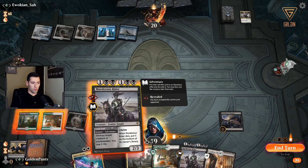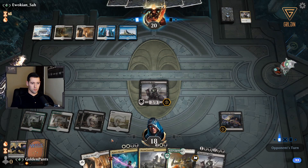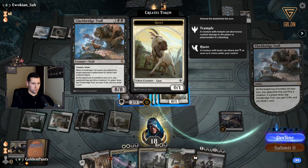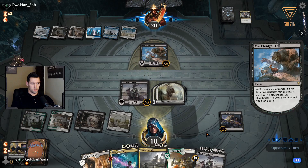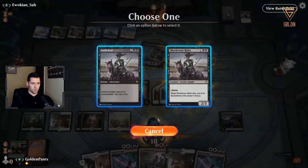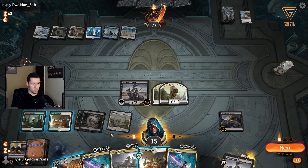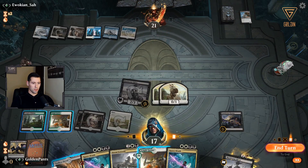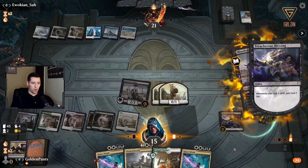I could hold open a Murderous Rider if I wanted to, but I'm actually going to drop it on the board — I want to get something going. I give him a card — get rid of that. That actually gives me some fodder for Doom Foretold if I need to use it. Just keep going in on the board; I'm not that worried about my life total right now. Let's try to get some board presence and some pressure.